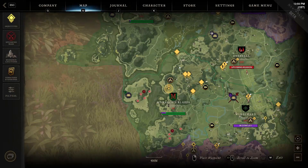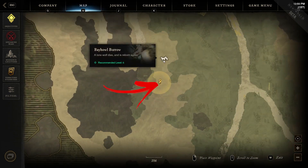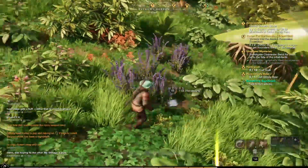The first location is in the top middle of the region, to be precise below the fort. You have to reach the Bayhaule Barrow Cave location, then explore the bottom side of its borders, where you will find 7 herbs to harvest hidden between normal bushes.